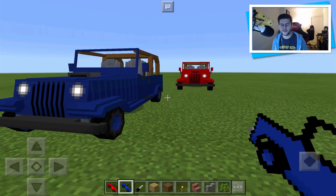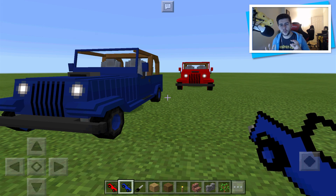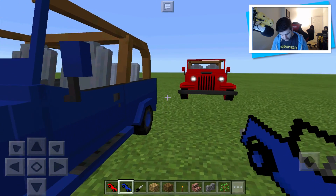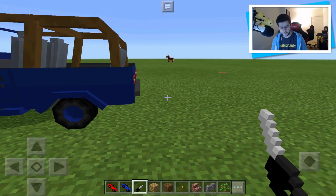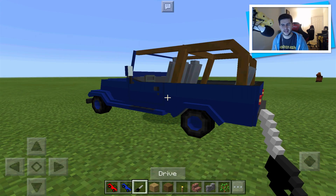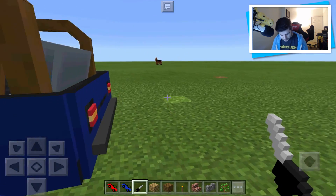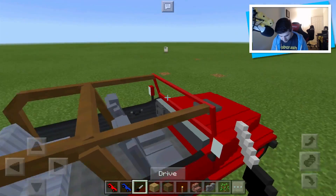Unfortunately, I think you can only have one person in the car at a time - I've not tried, so you guys should definitely try it out for yourself. What would have been really cool is, because you have a carrot on a stick and pigs love carrots on a stick, they do follow you - what would have been fun is if you could have pigs in the back, like when you're a Jeep owner with a big dog. There's a lot of space for dogs back there.